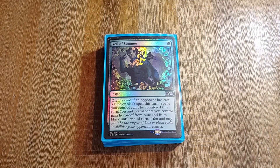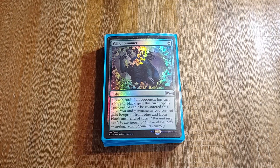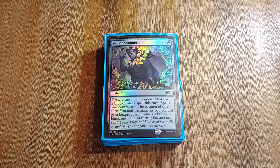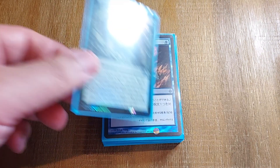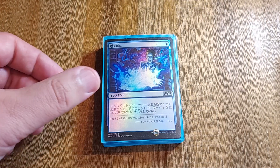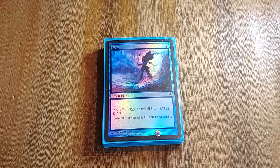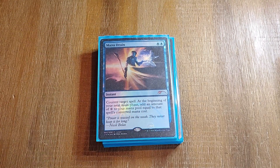Veil of Summer is really nice if you catch one card while you're doing your Tidespout loops — congratulations, you draw a card, and then for the rest of the loop you're unaffected. Mental Misstep. Miscast. Flusterstorm. Swan Song. Dispel. And a Mana Drain.